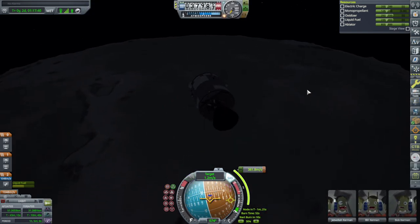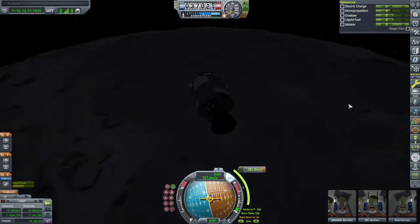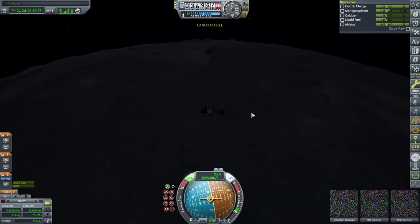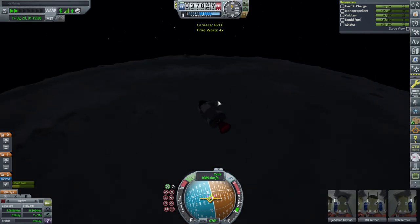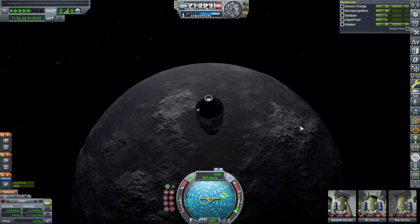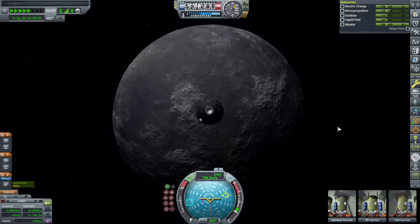Unfortunately we aren't doing this burn in the dark. And go — we'll tweak that a little bit, let's call it 30 kilometers. We are heading back. Let's see if the heat shield works okay. And that's how the moon looks in JNSQ.